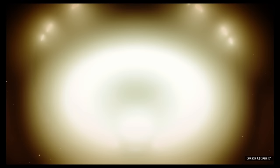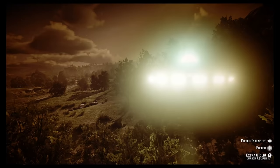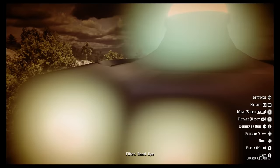At the base of the spaceship is a circular ring that is also glowing with lights. I tried different filters so you can see these light sources at the best clarity possible, but their brightness does mask how the shapes are supposed to look — hopefully it gets the job done for the most part.